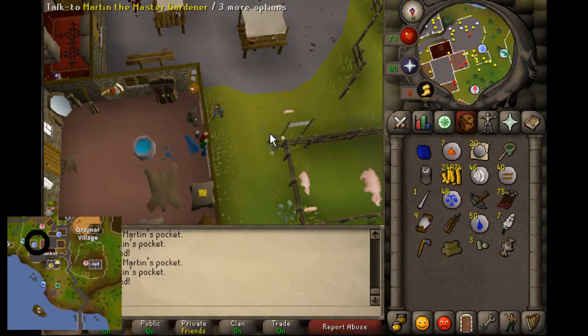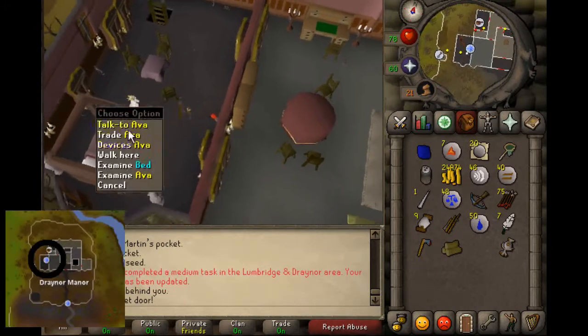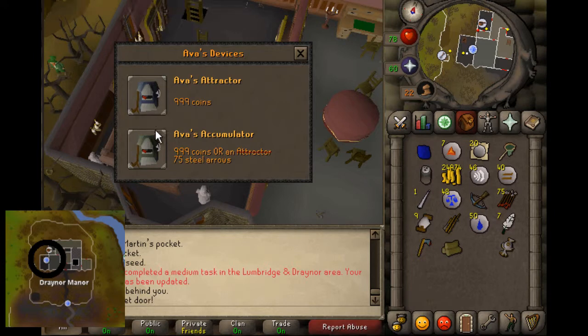Now go pickpocket Martin the Master Gardener. And for the last task, you have to buy an upgraded Ava's Accumulator.